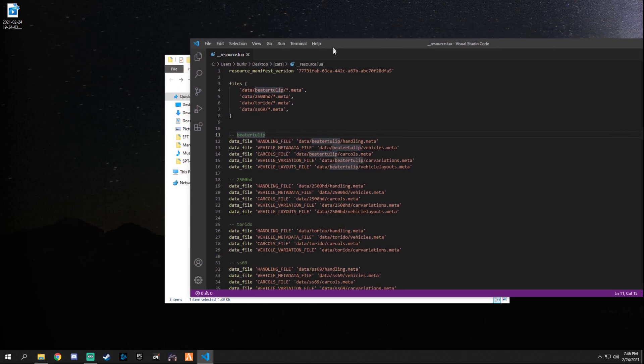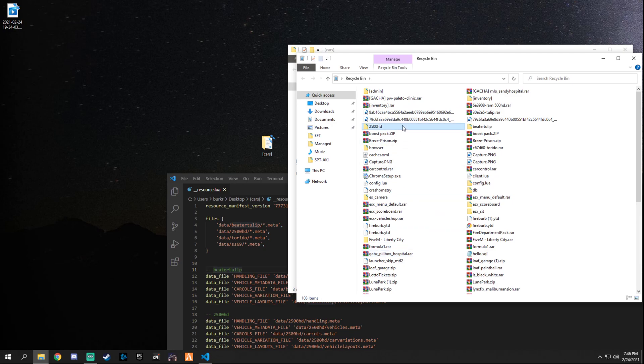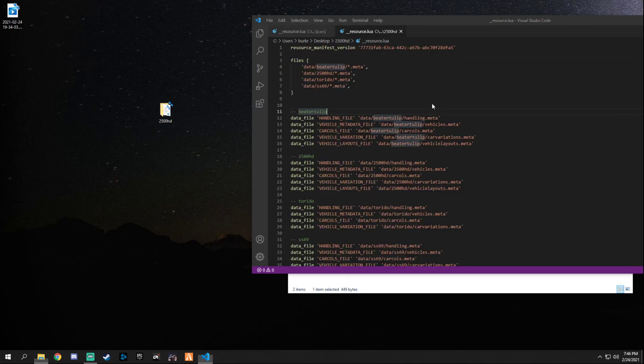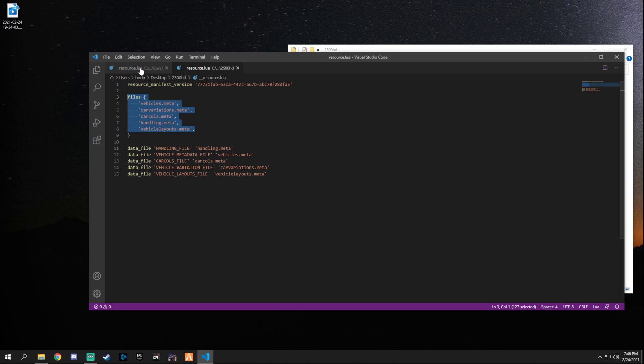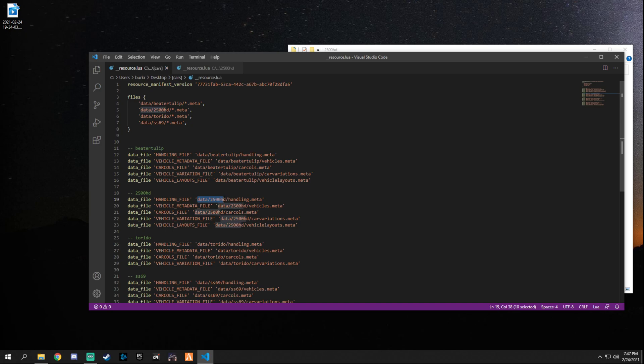This also declares all the data files for pictures and everything else — same as in a normal individual resource.lua. Comparing to a standalone vehicle resource, you can see it calls meta files individually, whereas in ours we use star to declare everything inside the folder at once. For the data handling files, it's the exact same syntax — the only difference is we declare the subfolder path, like 'data/2500hd/handling.meta,' because the file is in a different location.